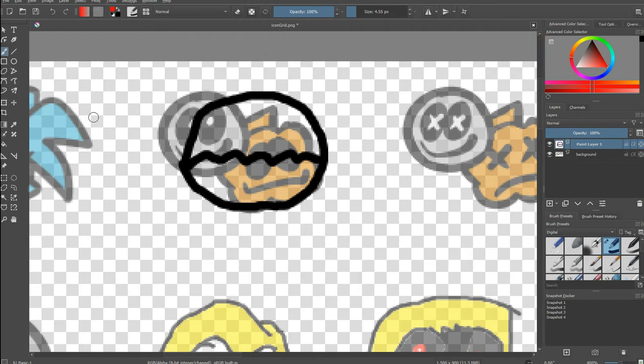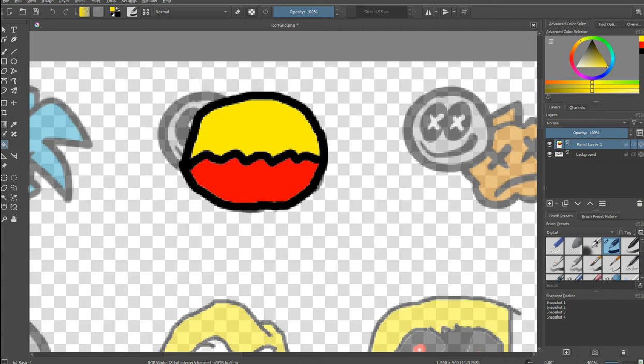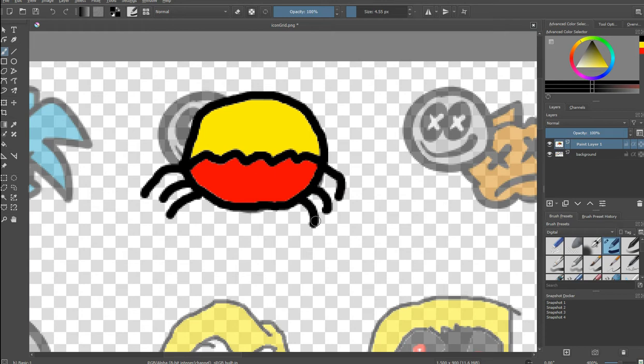So what you have to do now is find the bucket tool — it's over here. Now color in. Wait, I'm a spider — yeah, so I do this. And now...